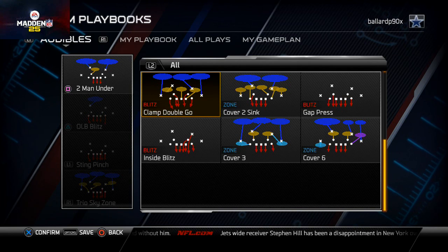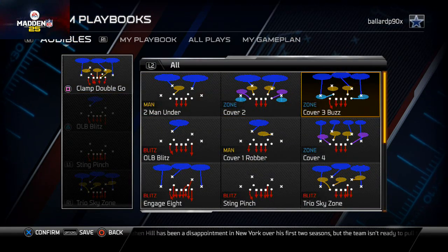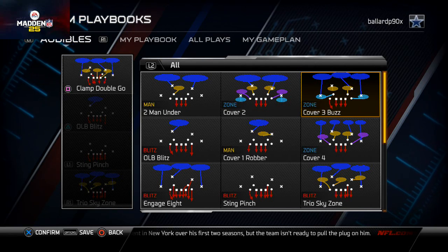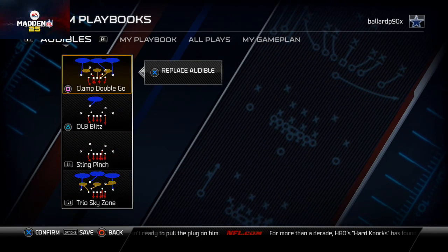The clamp double go is a pretty effective short yardage play, so I'm going to put that in my audibles and come out in the cover 3 buzz. Since it's my base play I might as well just come out in it, and it's going to give me an extra play to have. So now instead of only having 8 plays at the line of scrimmage, I have like 9 or 10 plays and all of them have a specific purpose.